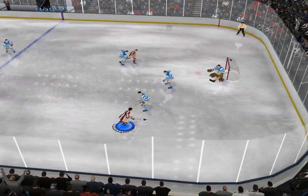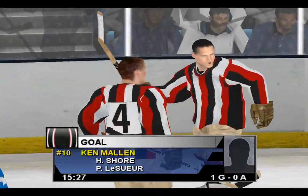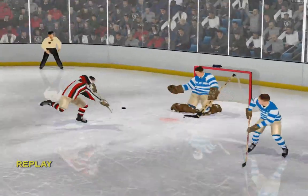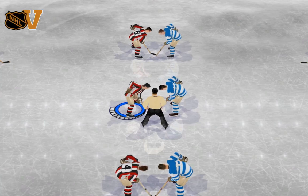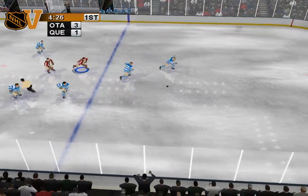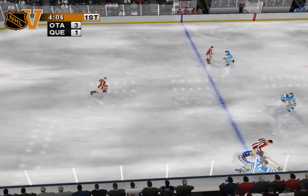Into the attacking zone — Ken shoots! Scores! That puck had back of the net written all over it. What a goal! There's nothing as lethal as a quick and accurate wrist shot. The goalie will be seeing that one in his nightmares. Ottawa gets some breathing room with that late period goal. Now they can settle down and not worry about one mistake costing them the lead.